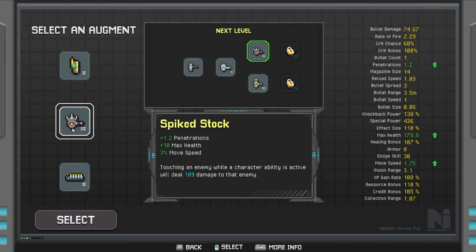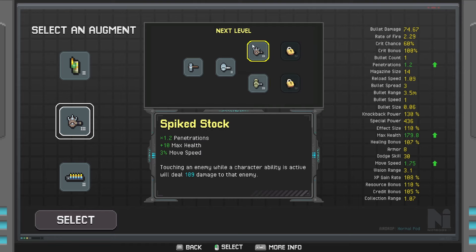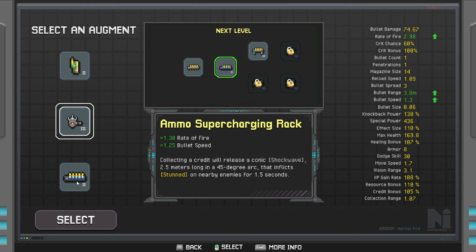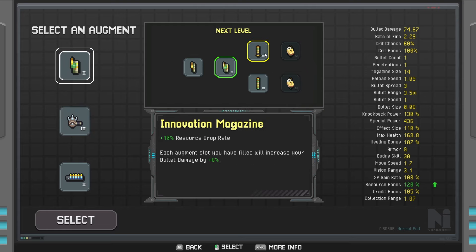All right, we've got the sparked stock three. We could get the pauldron stock — every 17 max health you have will increase your armor. That could be very good. Touching an enemy with a character's abilities active will deal damage to them. Actually yes, we need the pauldron stock, not that. And then this is the split damage — there we go, we finally got it.